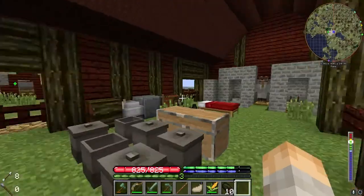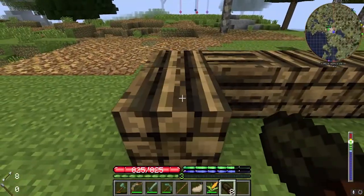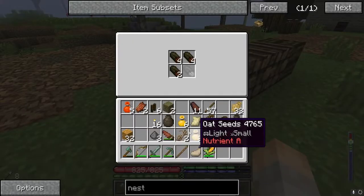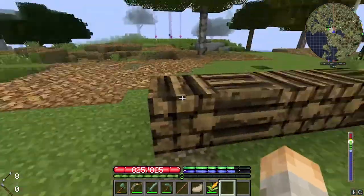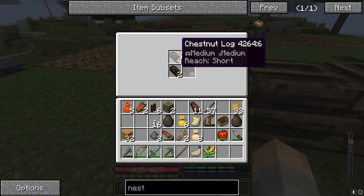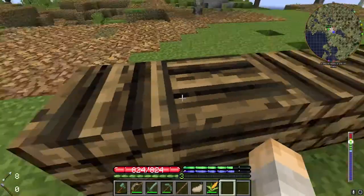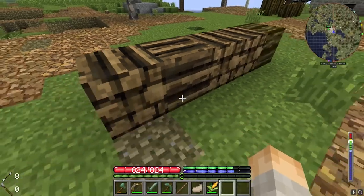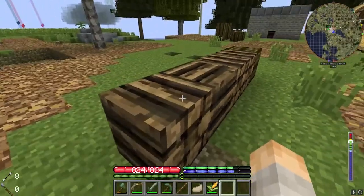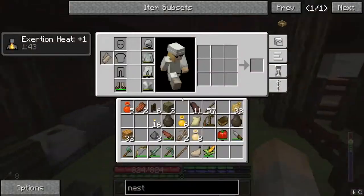Let's put these chestnut logs away. By the way, the next update the stacked logs texture is going to be changing — it's actually going to look like the logs, depending what logs you put in the pile. Those logs will actually show up, so if I have chestnut and sycamore together, you'll see both types of logs in that pile, which looks really nice. I like the new texture idea — it makes more sense and looks really cool.